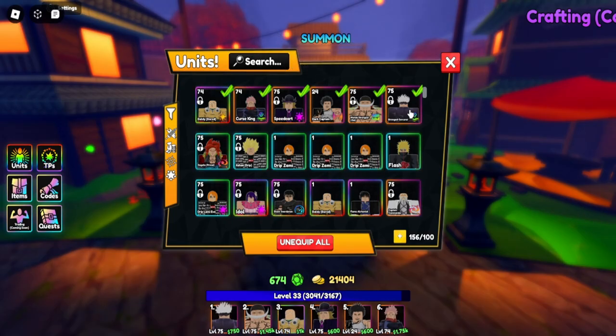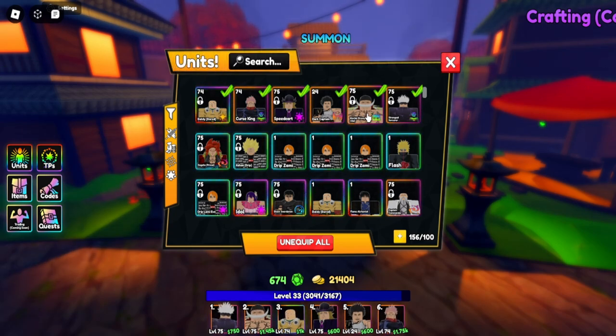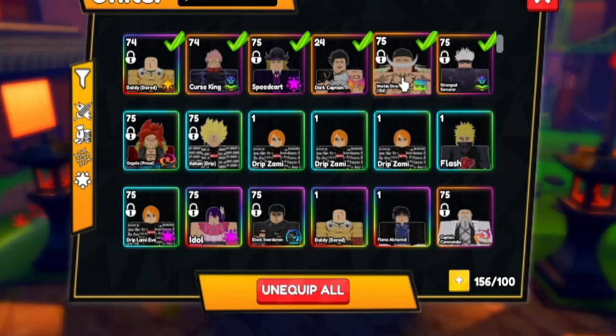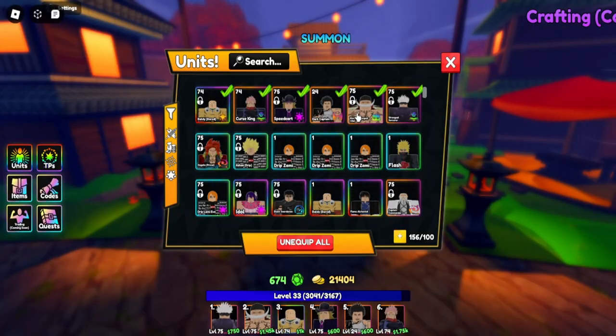Gojo is overpowered — if you summon Gojo he can carry you through most activities, and with a really good technique he'll be 20 times better. Whitebeard I wouldn't recommend summoning for right away because he's super expensive. He's the kind of character that's only good for some activities, not all of them, but he's still really good.